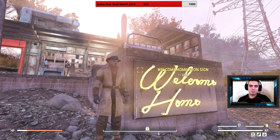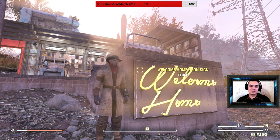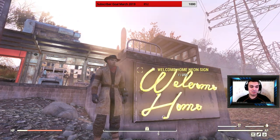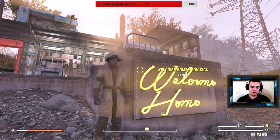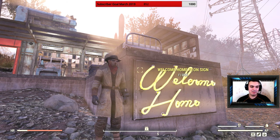Welcome to my Fallout 76 atom shop camp items for display — sort of a before-you-buy look at how it looks and everything. Today we're covering the Welcome Home sign. As you can see, you can turn it on and turn it off. It's a really good sign.